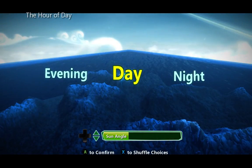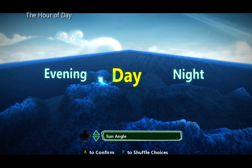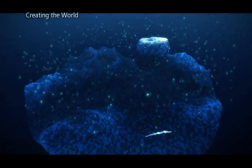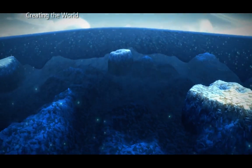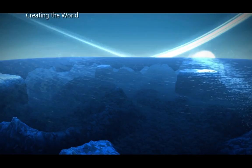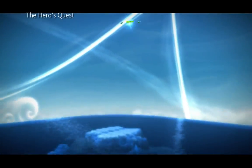I prefer day with the sun angle at the minimum because that's full brightness and everything is easy to see. Because I set the water height to the maximum and the land height to the minimum, we get a very sparse world that's mostly water covered.